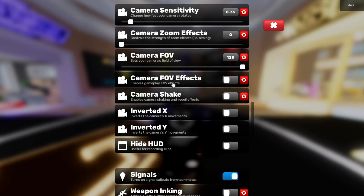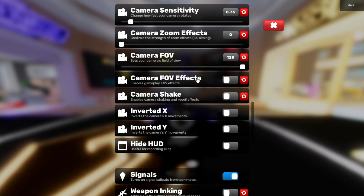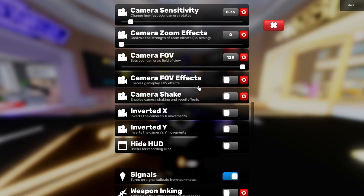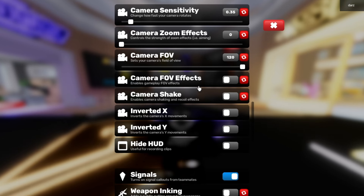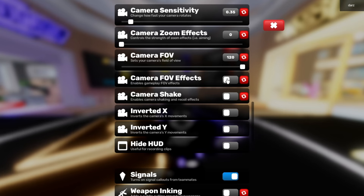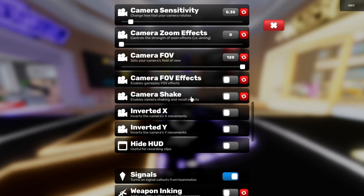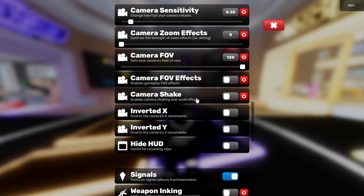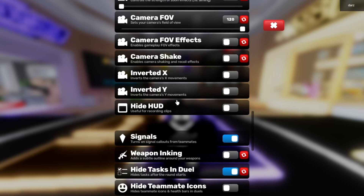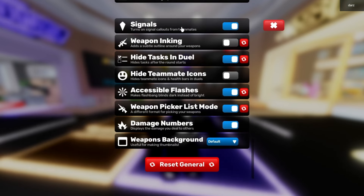Camera FOV effects and camera shake I have turned off. Camera FOV effects make it look like your gun has a lot of recoil — it's more animated and shaky — but I don't want those distractions when I'm in a duel. Camera shake is the same: if you get hit with an RPG it shakes the camera, which makes it harder to see the opponent. Inverted XY and hide HUD are also off.